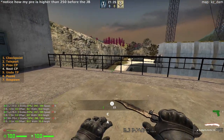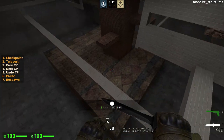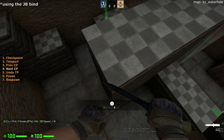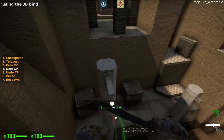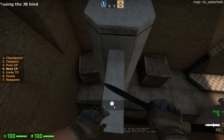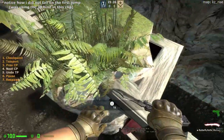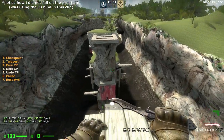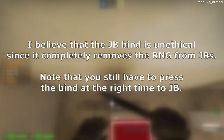Sometimes when you land a jump bug you get a 250 pre perf or no perf. Those are completely RNG and is the reason why the jump bug bind is so overpowered. Some players have started using the jump bug bind, which makes you jump and unduck on the same tick, resulting in a perf every single time. The jump bug bind is very useful for jump bugs in pro runs as the chances of you perfing off are lower due to the single jump input. However, using the jump bug bind is not recommended.